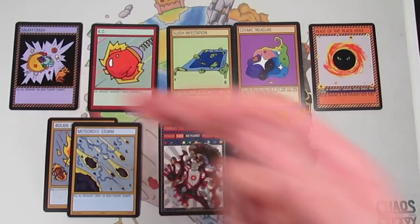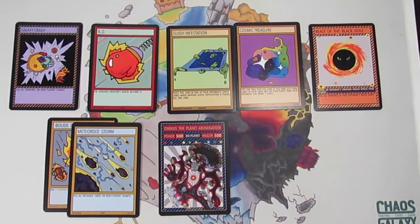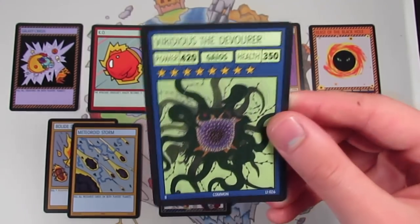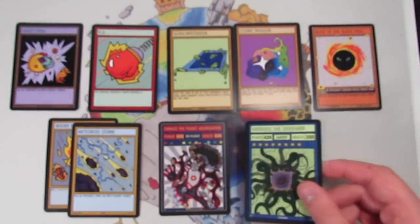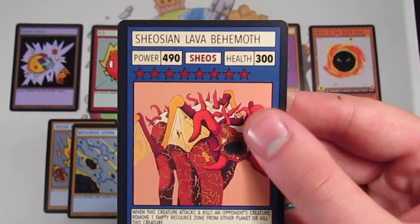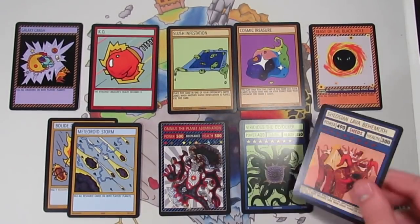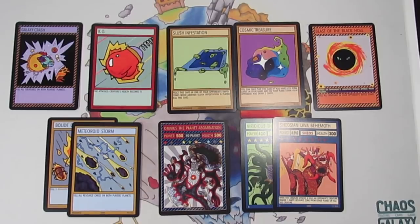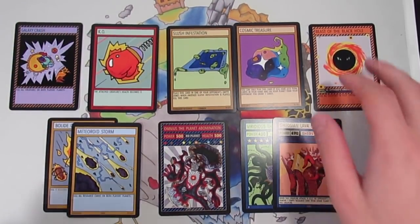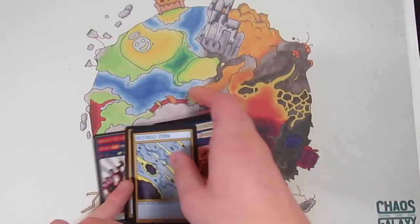I know a lot of these cards are quite rare and hard to get your hands on, but there are definitely alternatives to every card here. If you don't have Beast of the Black Hole or Galaxy Crash, you can use something like Charge Blaster, which lets you kill your opponent's creatures. If you don't have Omnius the Planet Abomination, strong creatures like Viridius the Devourer — a common in the latest set — is another powerful card. Starter deck cards like Shiosian Lava Behemoth can nearly kill an Omnius itself. Make sure you've got some variation of all of these cards in your galaxy.